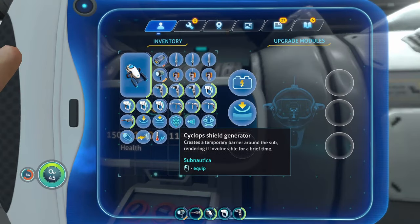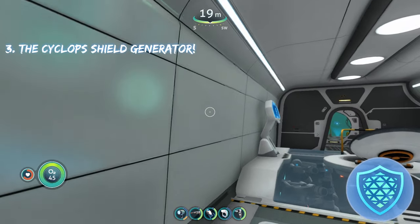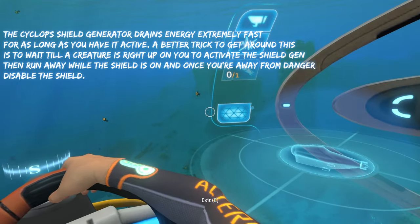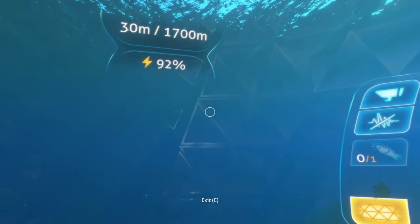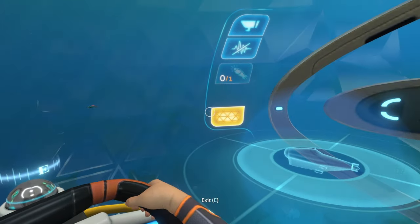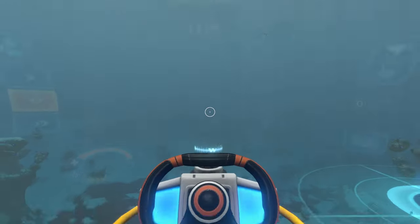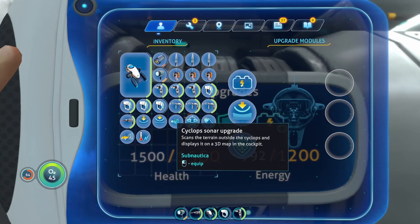The next upgrade is the shield generator, which in my opinion is one of the best upgrades for the Cyclops. It generates a shield around your Cyclops when you activate it. The downside is it drains power extremely fast — just activating it drained four percent instantly, and it continues to drain around four percent every few seconds while active. I'd recommend only using it when a creature is right on top of you, as it will quickly drain your power cells.